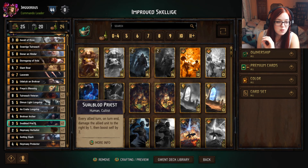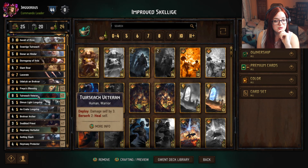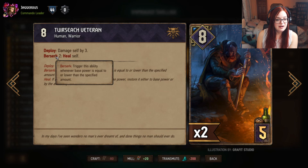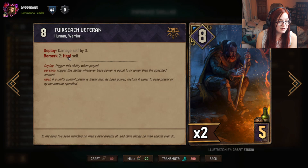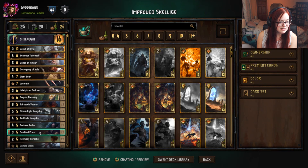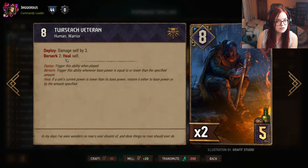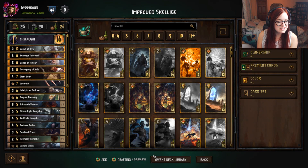You might ask why you'd want to damage your own units — well in Skelliger some units benefit from being damaged. We've added Twirsec Veterans: you play them and they damage themselves by three, going down to five, but they have Berserk two. With Berserk, when this unit gets to two strength or lower it heals all the way back up to eight. So you play it next to the priest, the priest chips away its health, and when it hits two it heals straight back up — if your opponent can't remove it in one go, it's quite hard to deal with.